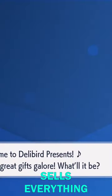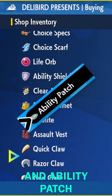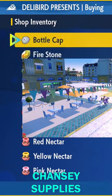This shop literally sells everything except the ability capsule and ability patch. The ability capsule can be found at Chansey Supplies.